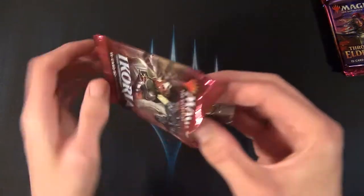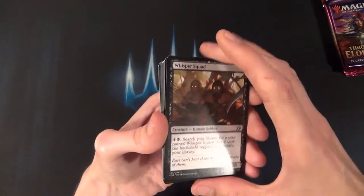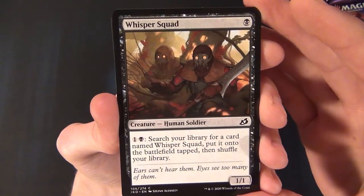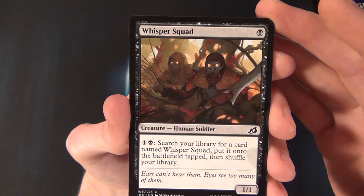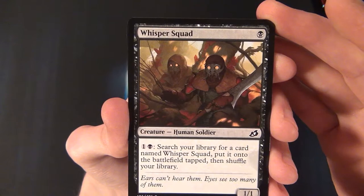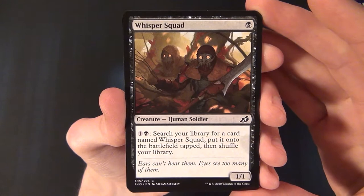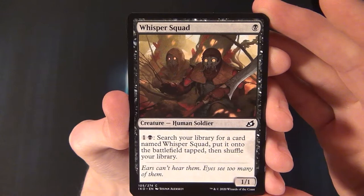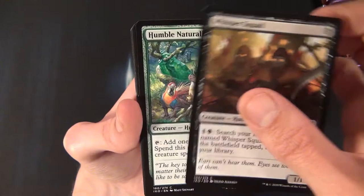The first common card from the Ikoria pack is Whisper Squad — a common black creature, a Human Soldier that costs one black to cast and is a 1/1. For one and a black, you can search your library for a card named Whisper Squad and put it onto the battlefield tapped, then shuffle your library. This could be pretty cool for Standard.